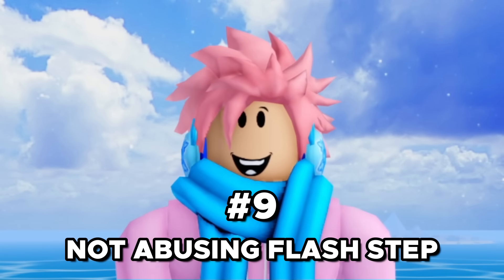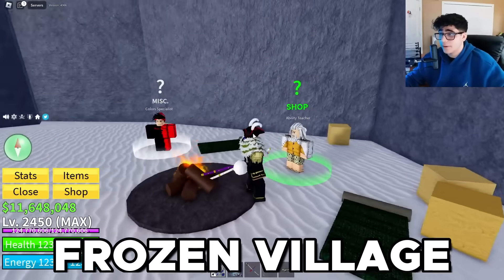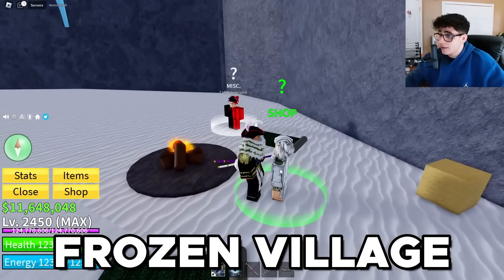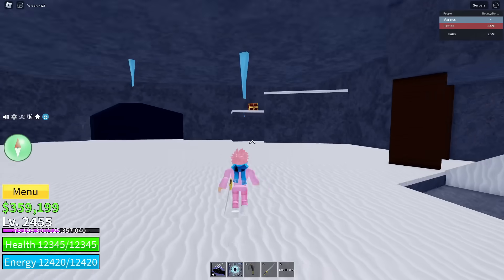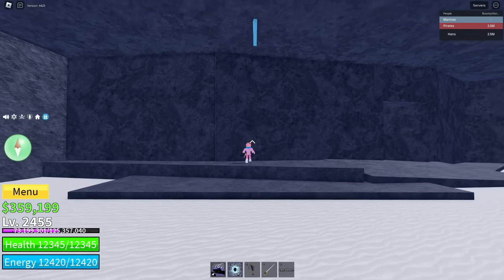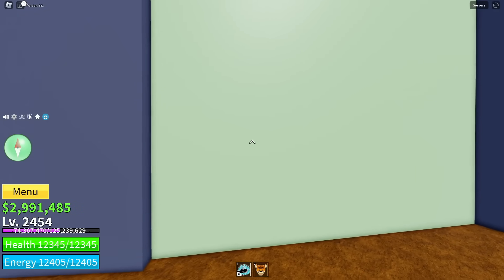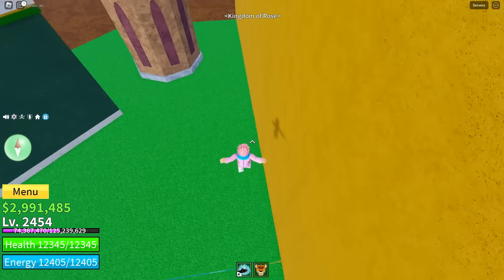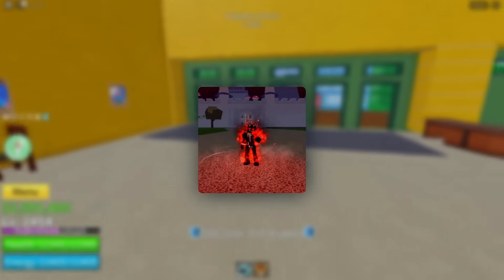The next mistake is not abusing the Flash Step ability, which you buy from the Rayleigh NPC located in the cave on Ice Village. There are two ways to use Flash Step. The first is just for movement — 99% of players use it this way. The second lets you glitch through things, like buildings with weird exits. It takes some practice with the angles, but once you get it down you can just spam it. Also, equip the Human Rays accessory to reduce the cooldown.